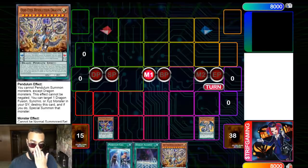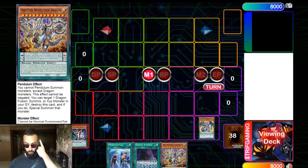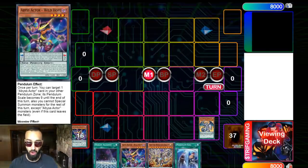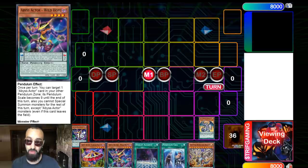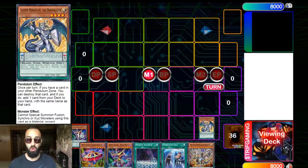Revolution Dragon makes this deck so good and so playable right now because it searches you so many blowout cards. We already have Luster Pendulum, but Revolution Dragon can search Luster Pendulum or Dark Worm. You combine them with Gilding Ariane, Abyss Actor Wild Hope — as you see I'm doing right here — or Pen Call.